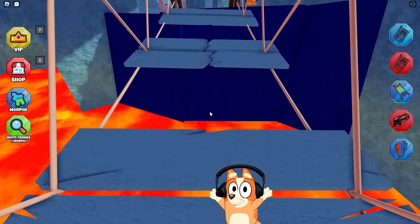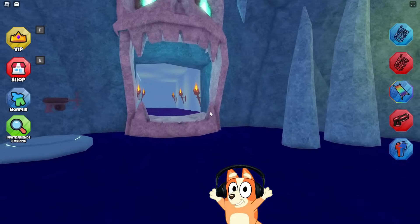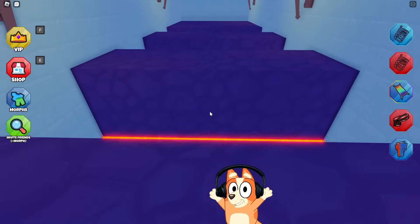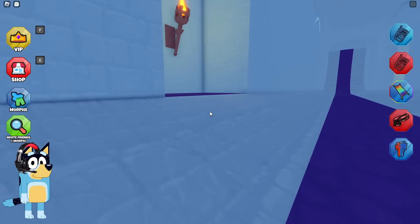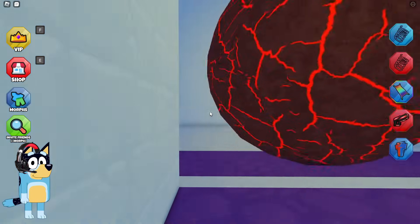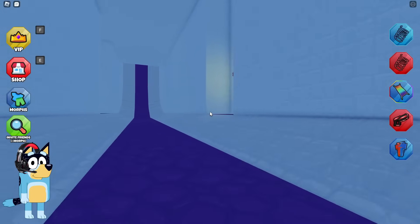And now we need to go through this test in order to go to the corridor with the rolling boulder. I really like the fact that all the locations here are made with blue and dark blue colors. After all, it's not only the color of Bluey, but it's also my color. And I just adore it.